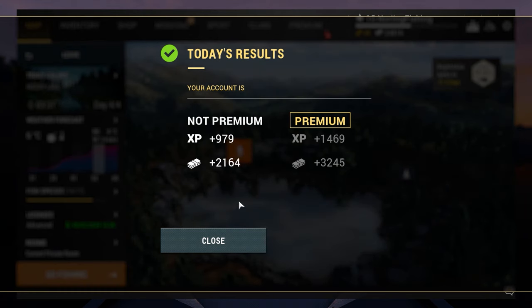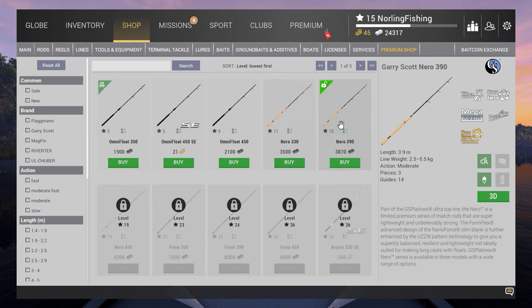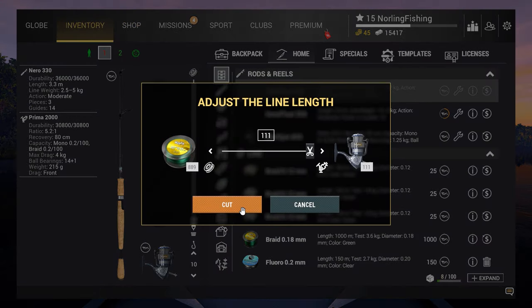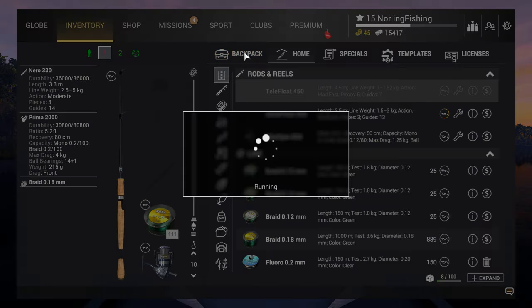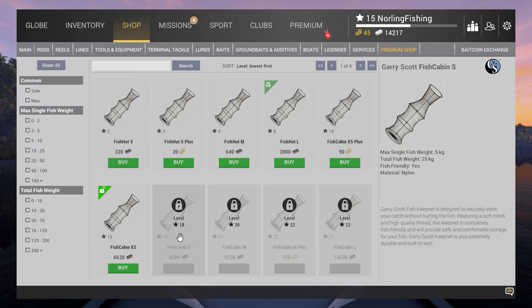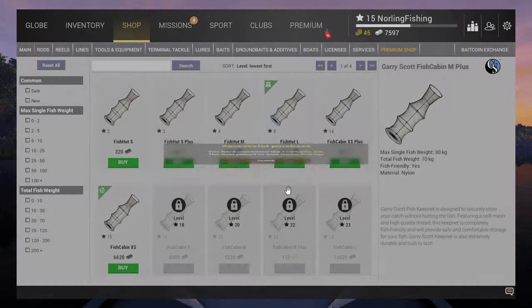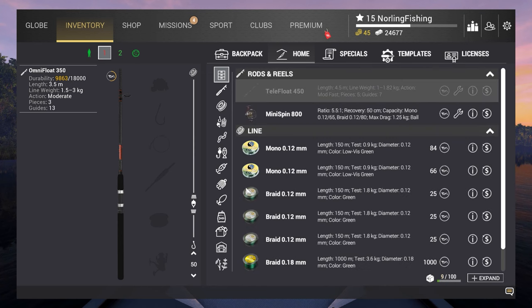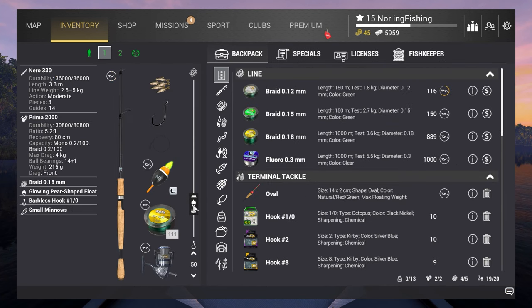First I'll get a new float rod — the Nero 330 — and pair it with the Prima 2000 reel and 3.6 kilo braid that we got from a previous map challenge. Since we hit level 15, I'll also buy a new Fish Cabin XS which holds up to 25 kilos of fish. I'll also sell all my old gear to make a bit of money and get rid of items we don't need.